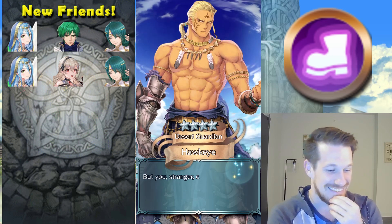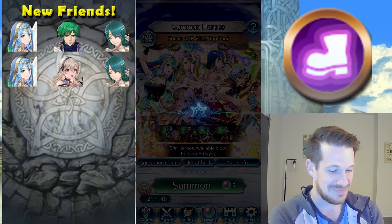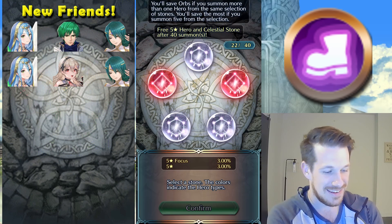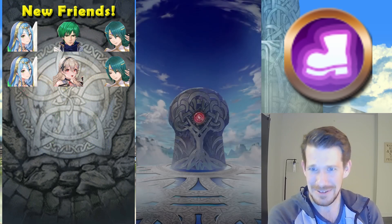Oh, there's a Corrin — cool, probably fodder, but let's look at the stats. Plus speed minus defense — not the worst in the world. Plus attack minus HP is definitely the best, but plus speed minus defense is not bad. I do think red and colorless — red? I don't know, I don't care.